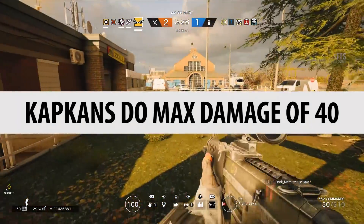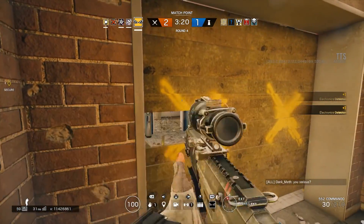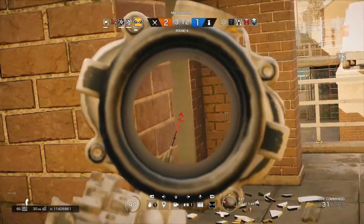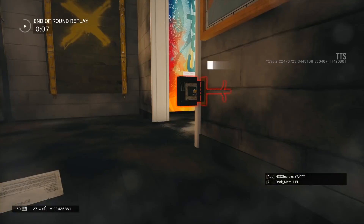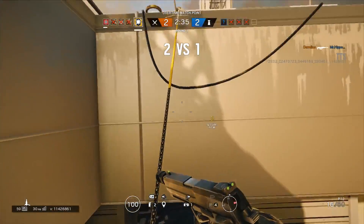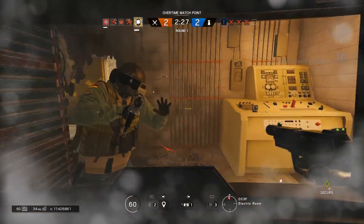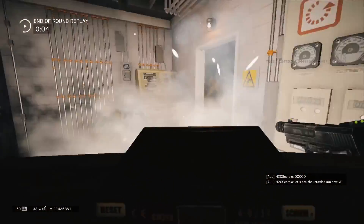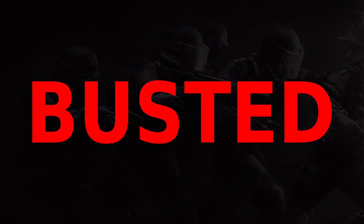Capcăn traps do a maximum damage of 40 — I've seen this in the comment section and on Reddit, people claiming they do 40 damage. Do they actually do 40 damage? I found one, ran over it, and it does 60 damage. That's a lot — one of these taking off more than half your health is incredibly powerful, and it can kill people. I was expecting maybe 30 or 40 damage. I did go over one as Blitz but my shield was facing the explosion, so it may have absorbed some of it and I took 40 damage. So it's possible higher armor operators take less, but I presume this is more likely the shield. The 40 damage myth is busted — they do 60 damage.